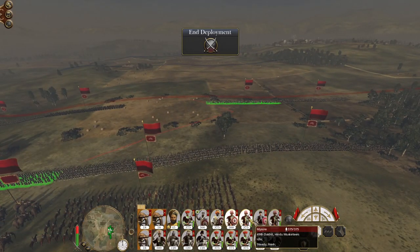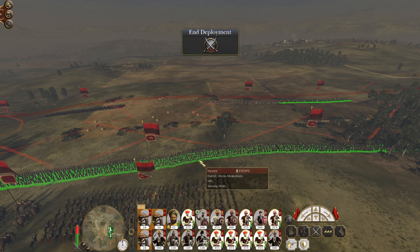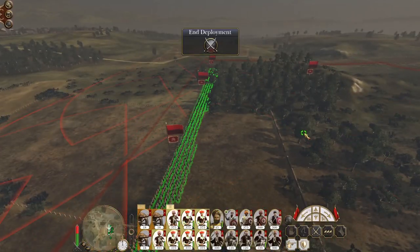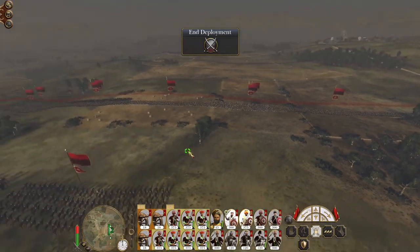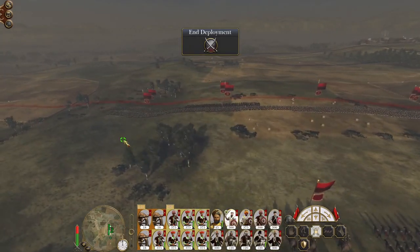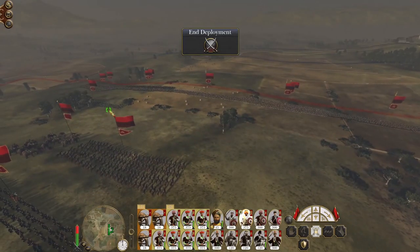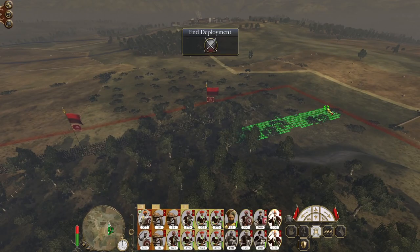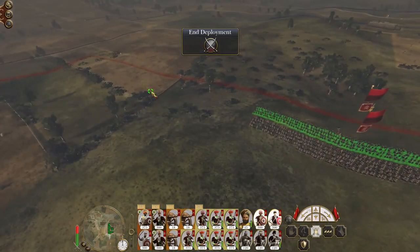As is tradition, cavalry up, musketeers up. The intention is going to be to surround. I'm going to drop two really good melee units behind the line to protect them, then form two not-quite-so-good melee companies on the flanks to push up and envelope.